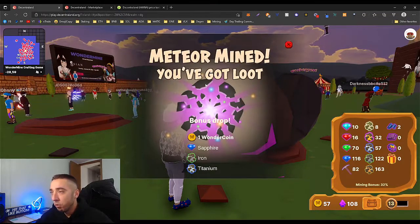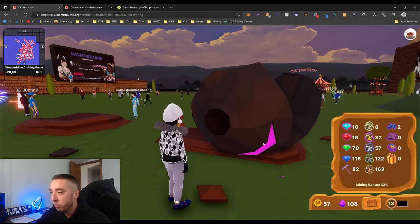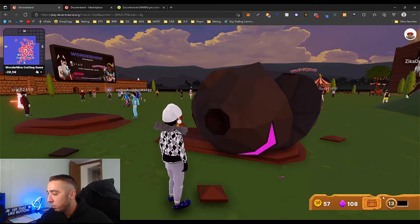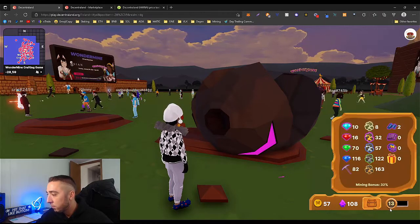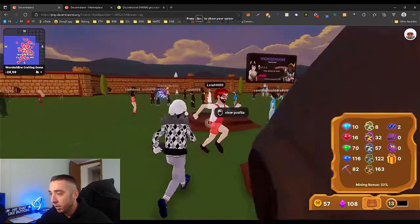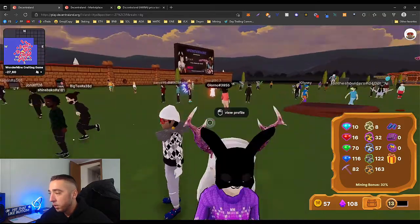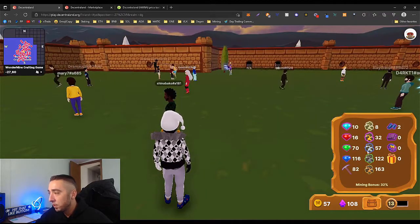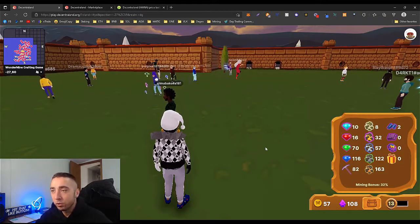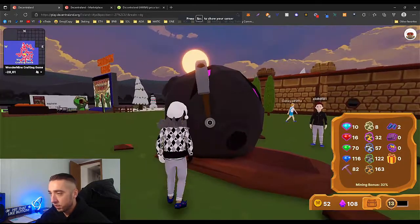Once you mine, you can hit Escape and open your inventory bag. I'm level 13 — you get XP from every rock you mine. Then you're using all the gems and ore you get from the mines to actually build wearables, which I'll get into in just a second.